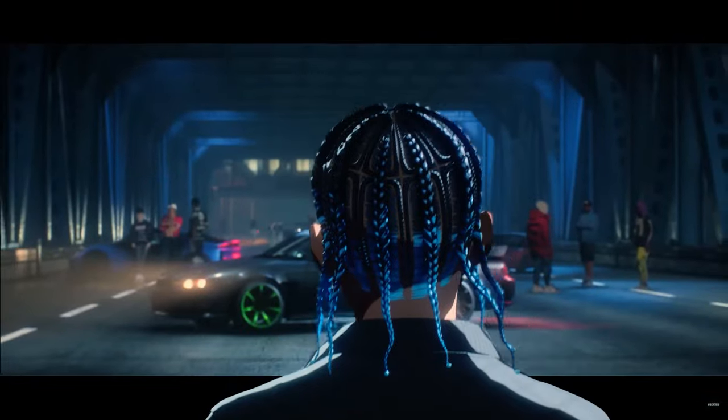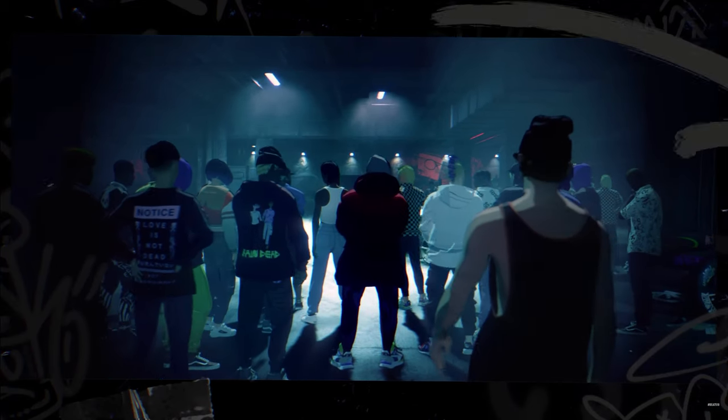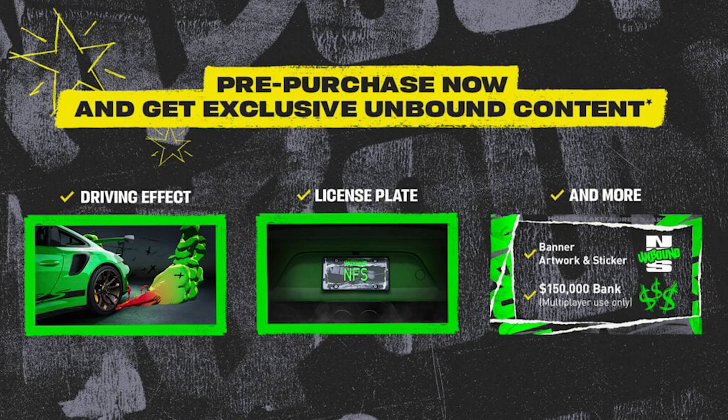You also get some additional content if you pre-order Palace or even Standard Edition, and that's an Unbound driving effect, license plate design, banner artwork and sticker, plus 150,000 bank cash for multiplayer use only.